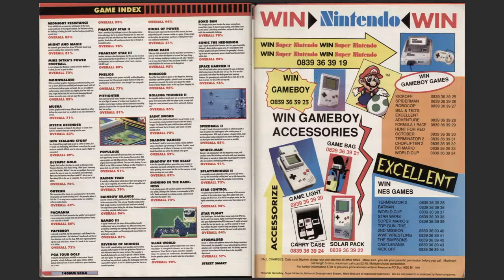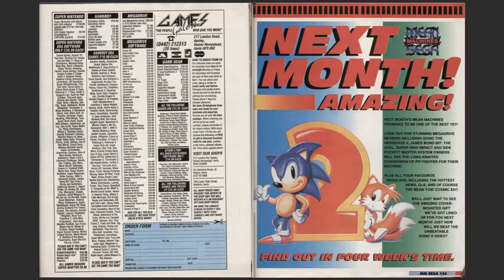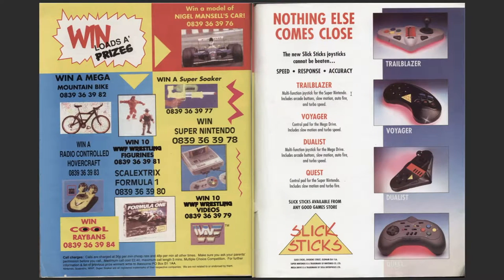There's a competition - ring 0839 36 39 19. Next month's issue - find out in four weeks time. This must be 1992 because that's when Sonic 2 came out. Nothing else comes close. Trailblazer, Voyager - that one would have been all right, but you can't play it with those joysticks. 401 scale electrics, mounted bike, virtual hovercraft, kid stories. Win a Super Soaker water pistol, Super NES and WWF videos.